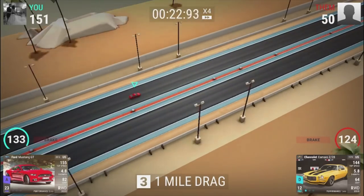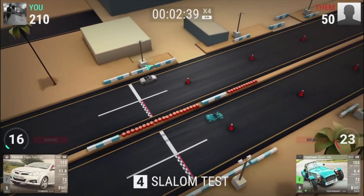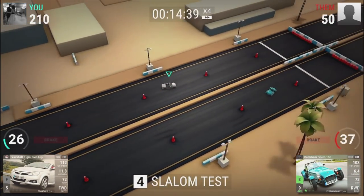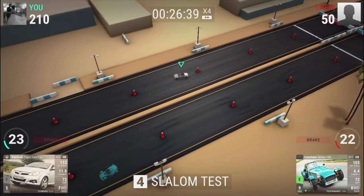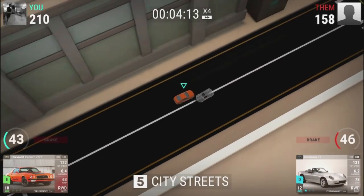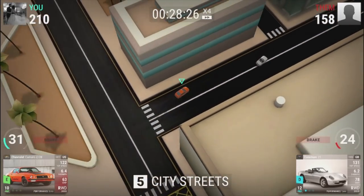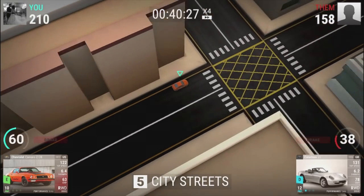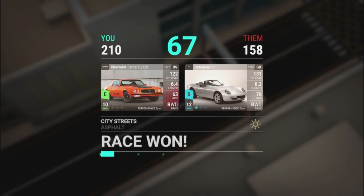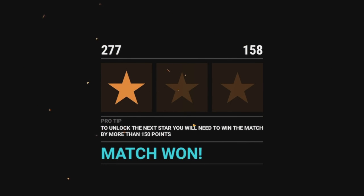Mustang's gonna dominate - one mile drag. He hit 144 on the strip. Taking two - we're ahead by one. Slalom next. I need to pay attention to what event is actually happening and base my picks on that - not just card matchups, but event matchup as well. Two for two - this is the final round. Are we gonna make it? 6.4 zero to sixty, but we have way less grip. He just stopped - we did win! We got one star.